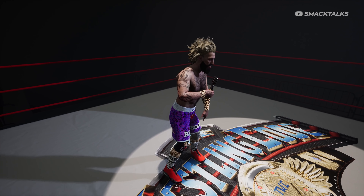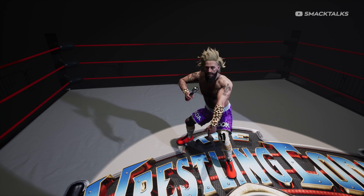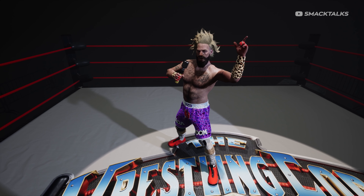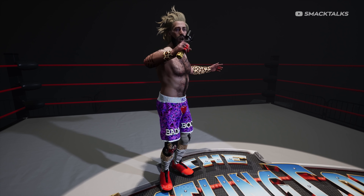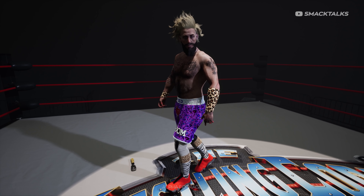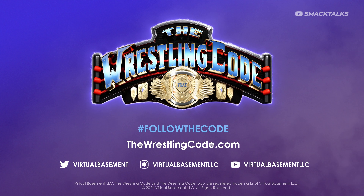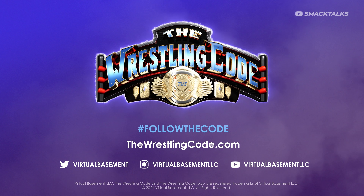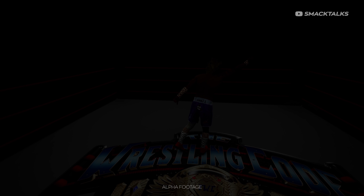If you step in the ring and want to go toe to toe with Zo, you're gonna find out that there's only one word to describe you and I'm gonna spell it out for you: S-A-W-F-T. So there you go, that's the first footage of The Wrestling Code in action.